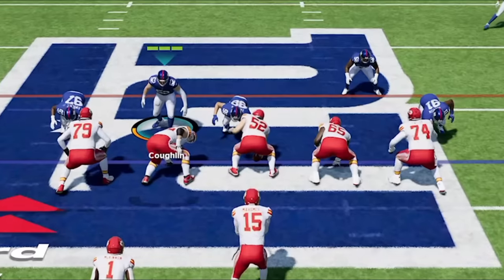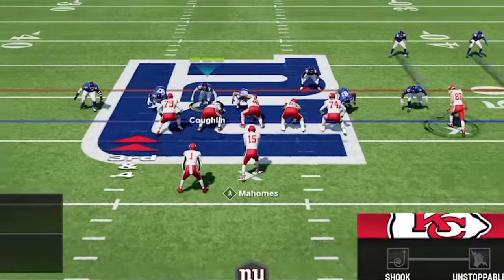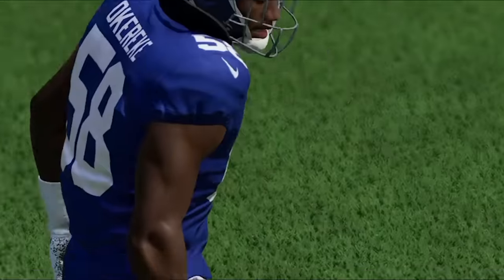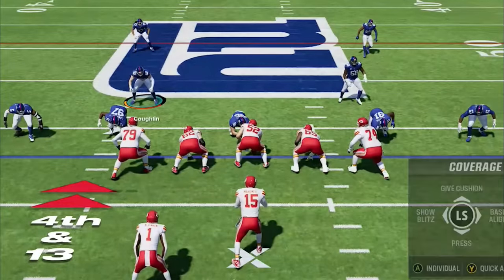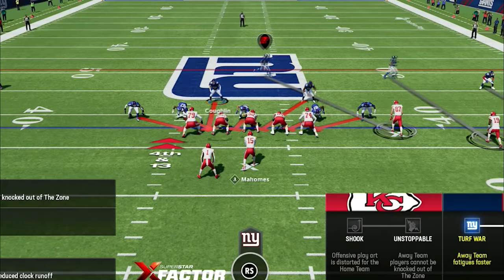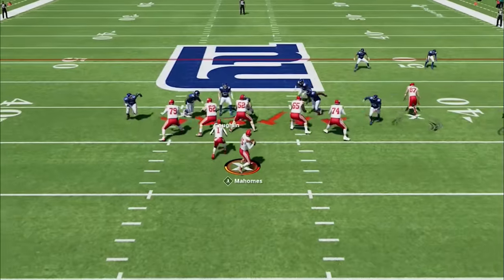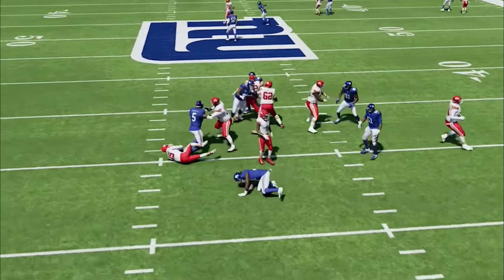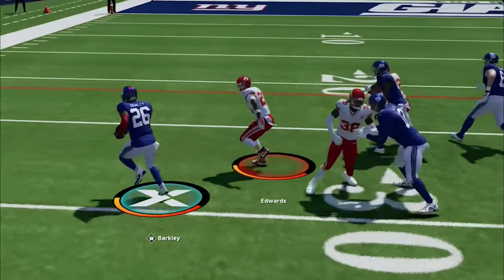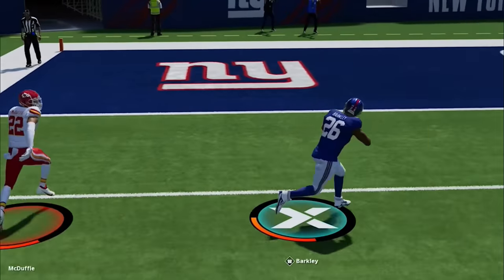Even with the halfback blocking, the linebacker runs right past him — the running back most likely thinks he has to pick up my blitzer on his side, but the pass block function for running backs just isn't very good and the check-and-release option works better in pass protection. On 4th and 13 he hurries me up again, I set up the blitz the same way, and the pressure gets home before he can throw. Back on offense, I know I've got a chance for a rage quit here, so on the very next play we take the stretch run to the house with some fancy stick work to end the game.